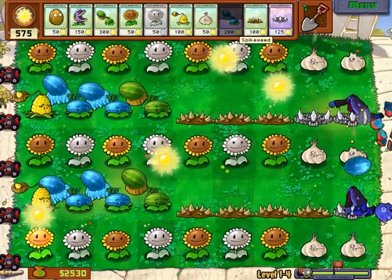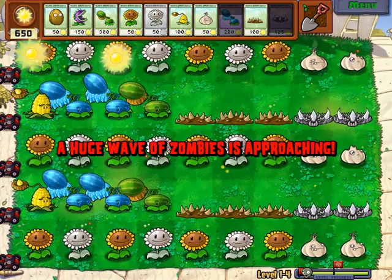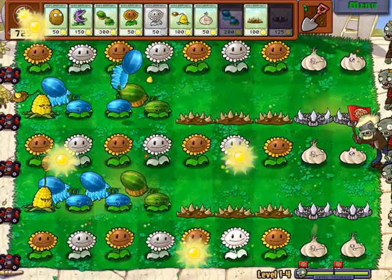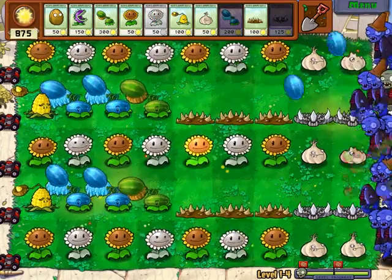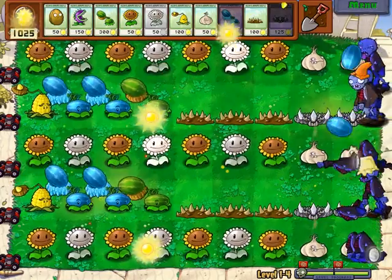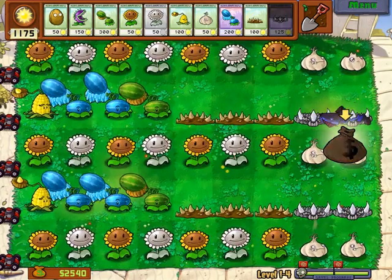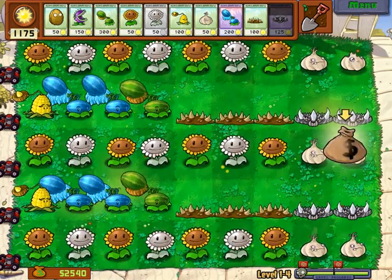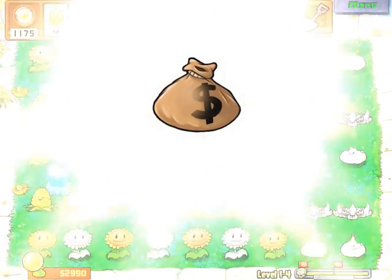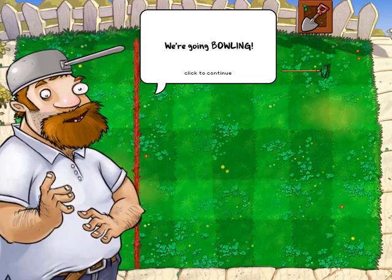Our garden is complete. We just have to look at it and collect our suns. I can have more spike rock because I really like the way it looks — it's really cool. Lots of sun. This was the last wave of zombies, and we won! Yay! Ready to go to level five, which is a bowling level.